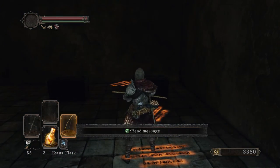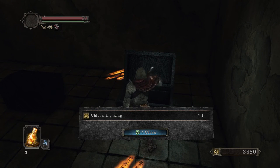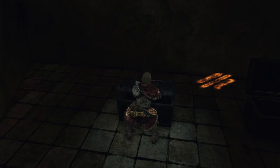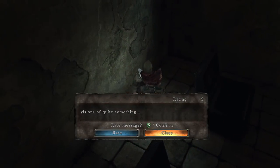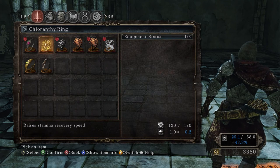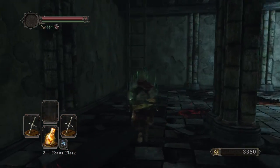Look at that, fancy - use the bow and arrow to open it. What's going on with the darkness? What's in this chest? It is a Cloranthy Ring - I believe that's the ring that refills your stamina, which is a really good ring. And this one is a Titanite Slab, which is very nice. So let's equip this ring - raises stamina recovery speed, which is awesome. My stamina refills quickly. Let's head back and continue on.